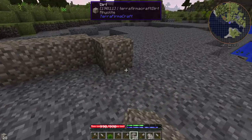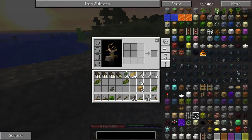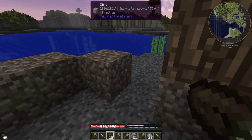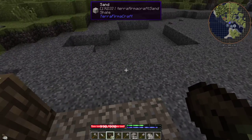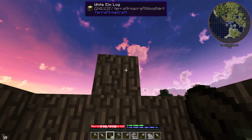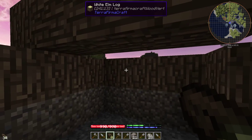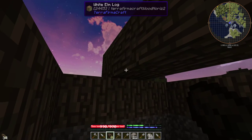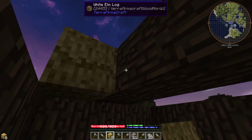It doesn't do to be out at night, especially since sometimes the night is very dark indeed. What I do is make a little three by three structure like this. Grab our logs — you can't stack dirt more than one high, it'll just collapse. Then put a beam across like so, and that will stop spiders from getting in.